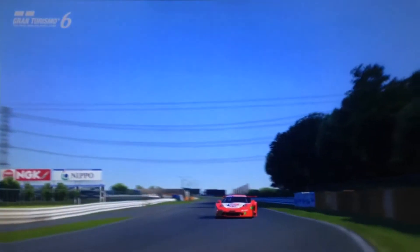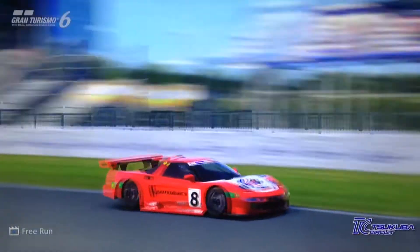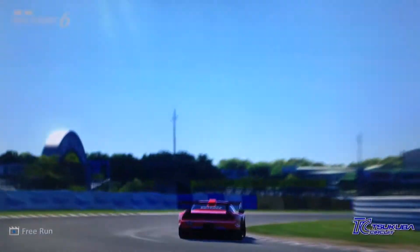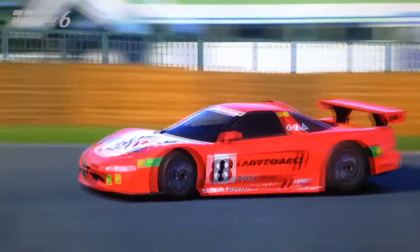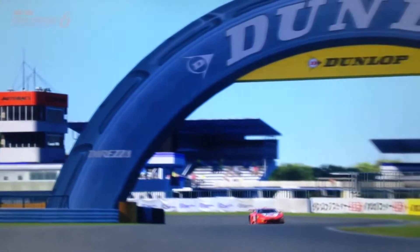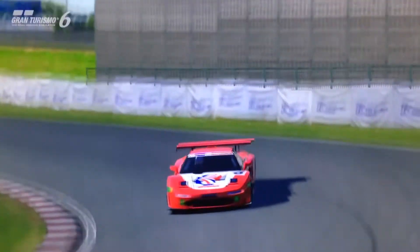Hi gaming guys, and welcome to episode 44 of Tour of Japan, the review series for the Super GT machines of Gran Turismo 6's current lineup. In this particular episode we are featuring the second to last version of the NSX which will be featured in this entire series. We've featured a lot of NSXs through the series, and some of them are definitely notably better than others. Now, to be clear straight off the bat, this is the first car of the series which I'm not going to recommend buying, so that gives you some idea of where we're going to go in this episode.